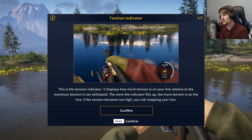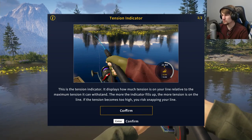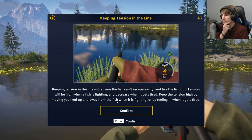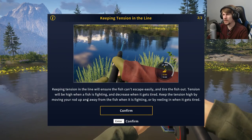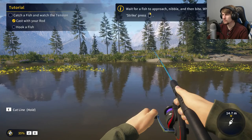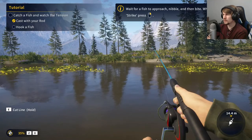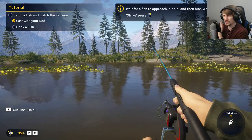So the tension indicator displays how much tension is on your line relative to the maximum tension it can withstand. The more the indicator fills up, the more tension on the line — too high and you're snapping your line. Keeping tension in the line will ensure the fish can't escape easily and tire the fish out. Keep tension high by moving your rod up and away from the fish when it's fighting, or by reeling in when it gets tired.